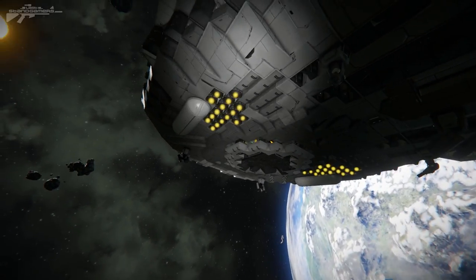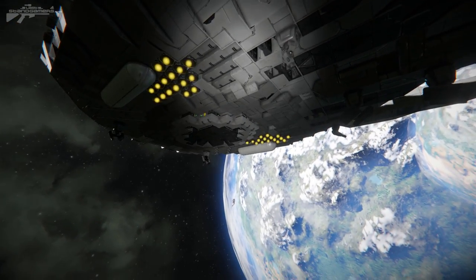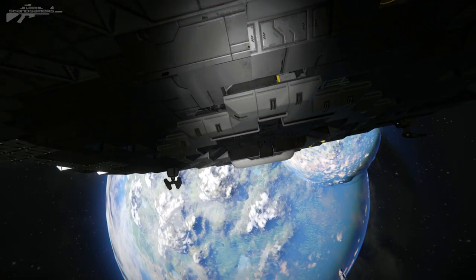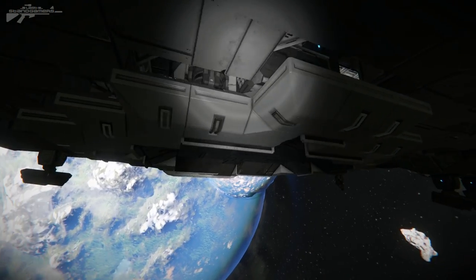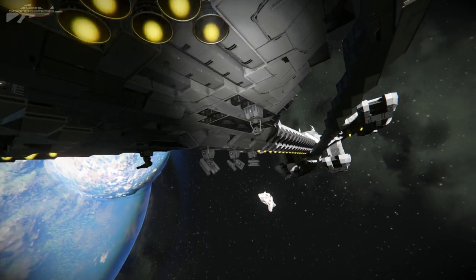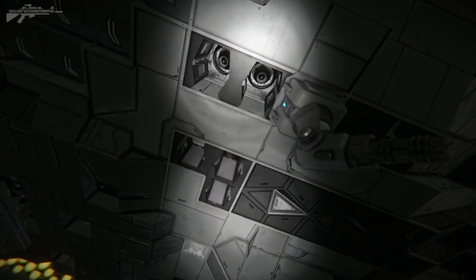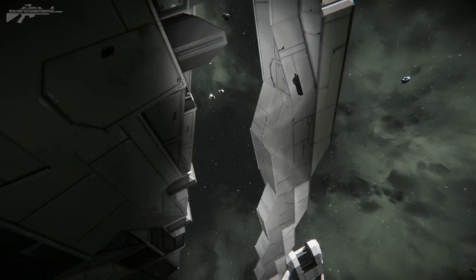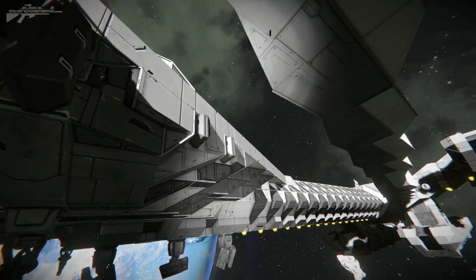Going underneath, we have a few really cool features. First, there are two large thruster sets on either side, as well as this drop-down missile turret that I'll show you when we get inside. We've also got a variety of other point defenses around the craft. The detail in these sections is lovely, and there are some atmospheric thrusters included just in case.